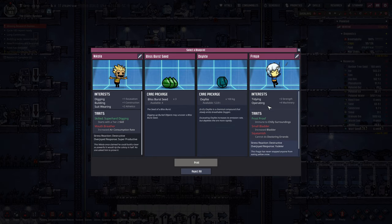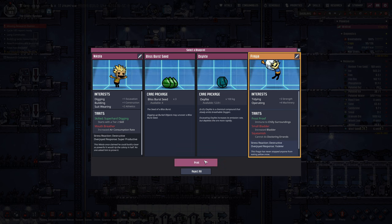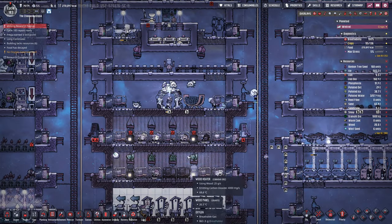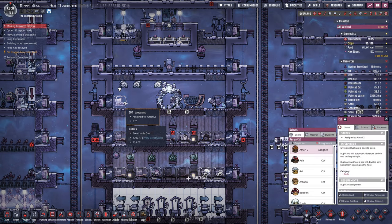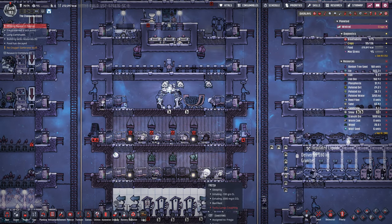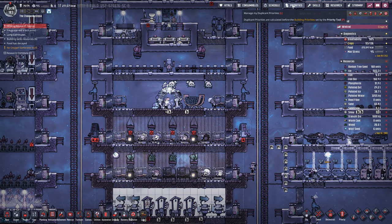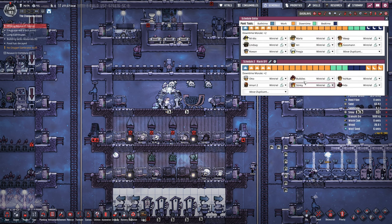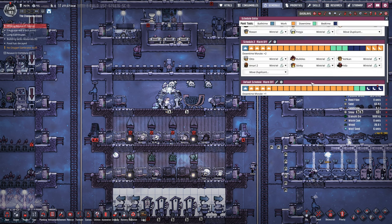Tidying, operating, frostproof — of course. Squeamish, increased bladder. You know what, Freya, you are finally in, and we finally have another frostproof. We have 14 dupes. Amari number two — I love that. Freya, you're already sleeping for some reason. Because I need to make a new schedule. And yeah, of course.